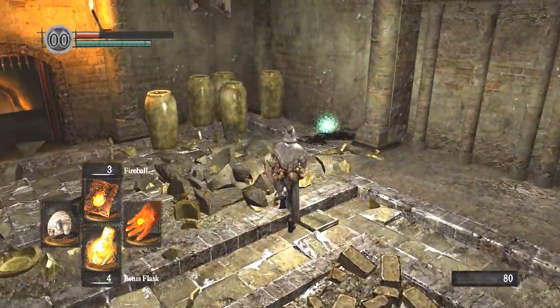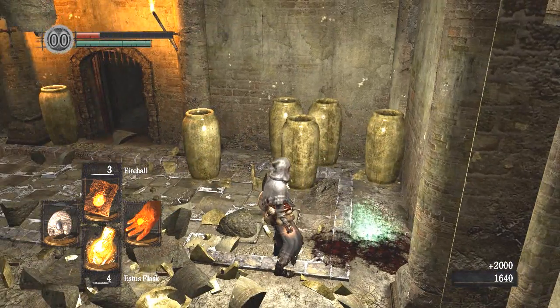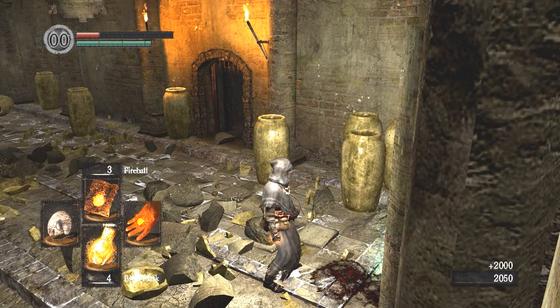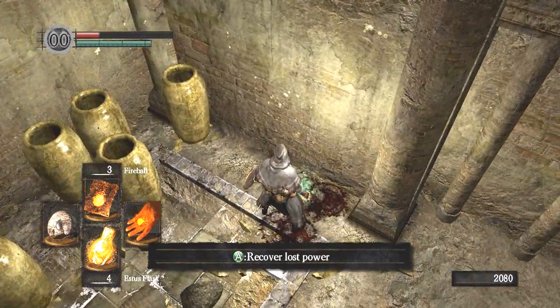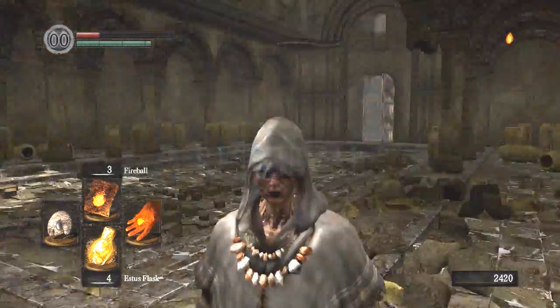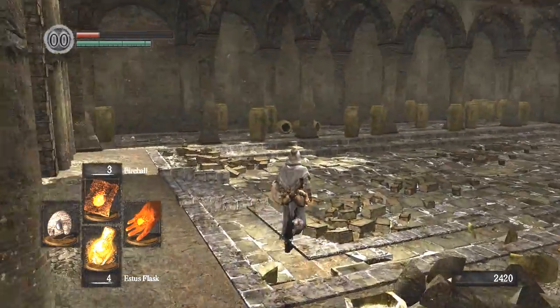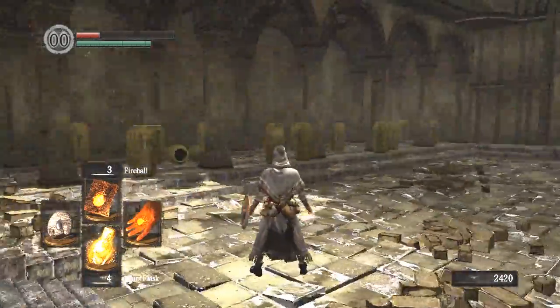Let's talk about this mechanic. When you die, you lose all of your souls — we're down at zero in the bottom right. And you lose any humanity you have, which is the double zeros in the top left. We didn't have any humanity, so it's okay. If you can get back to your bloodstain — which is right here — you can recover your souls and humanity. If you die before you get back, it disappears and you get nothing.